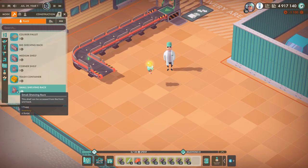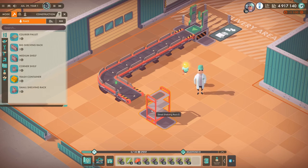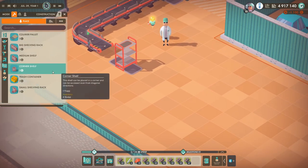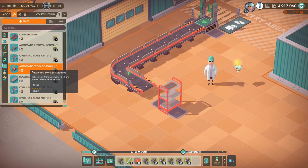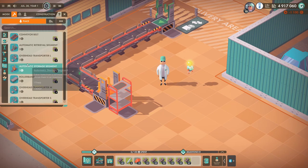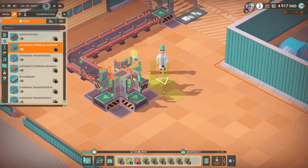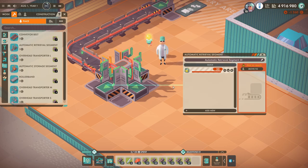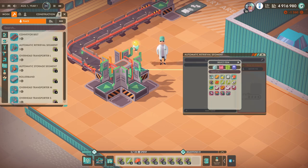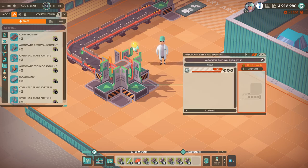So we'll put a small shelving rack down there. The material is going to come down this conveyor belt and get split up through this shelf onto three different shelves. We're going to go to logistics and take the automatic storage segment, put that like that, and then take some automatic retrieval segments and place them on each side just like that. Now we're going to set each of these to a different material. We'll set this one to chemicals, put that all the way up to 50. This one is going to be metal, put this all the way up to 50 as well. And this one to plastic.